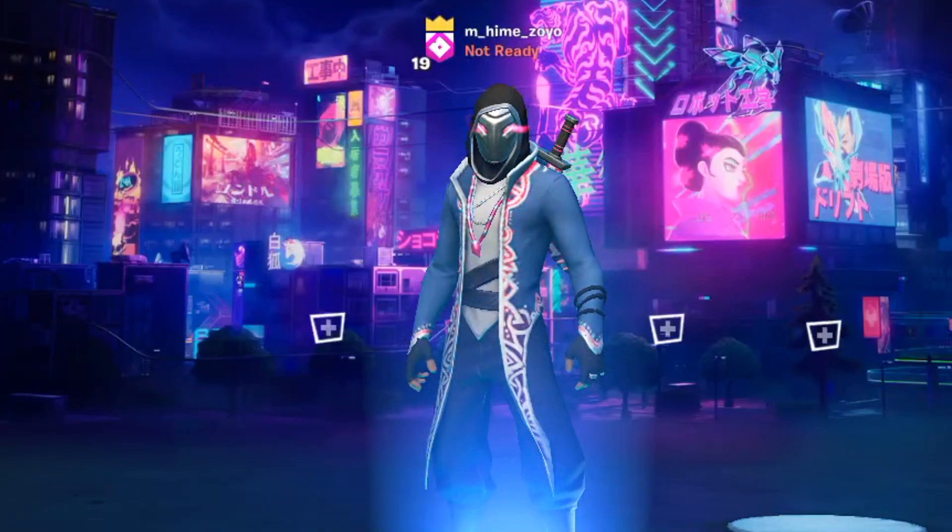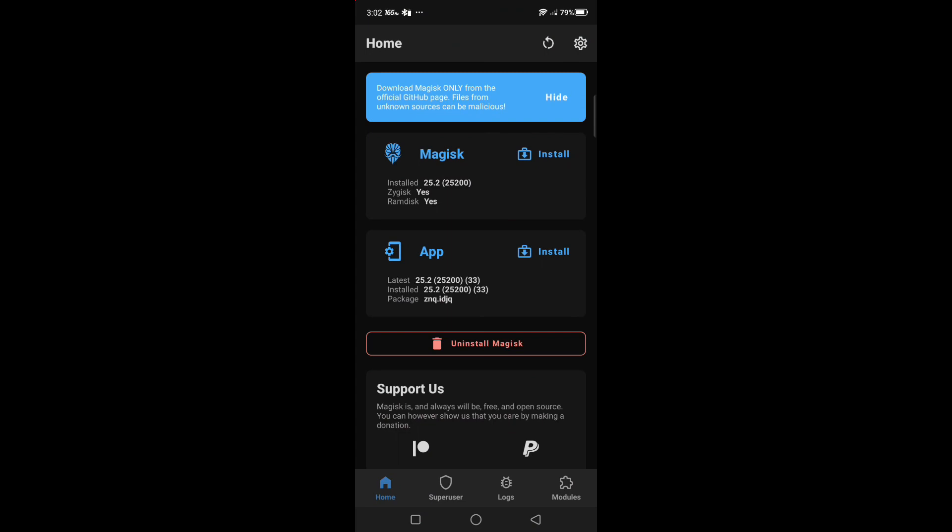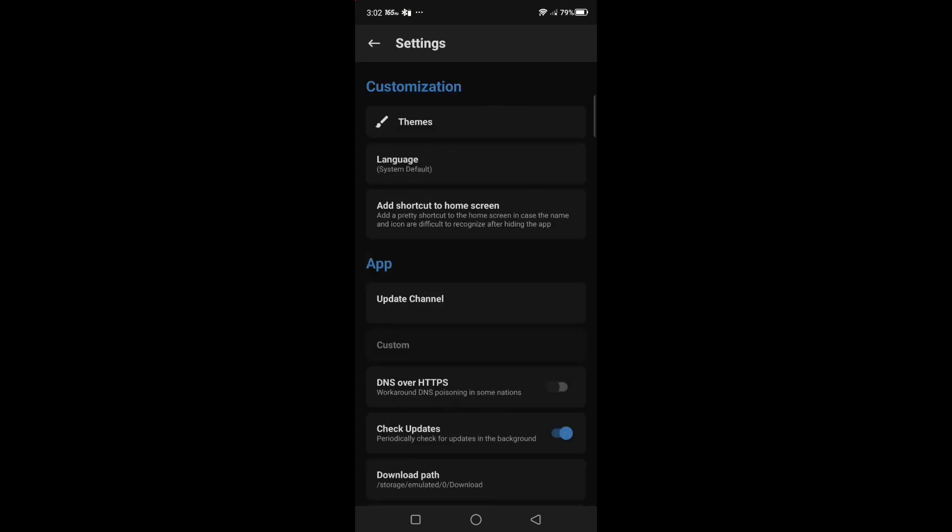For root devices: if you use root devices to play Fortnite at 120 fps, follow this instruction. Install SetEdit and edit the parameter like 'peak_refresh_rate' using it. Then run Magisk and check SetEdit from the Configure Deny List.